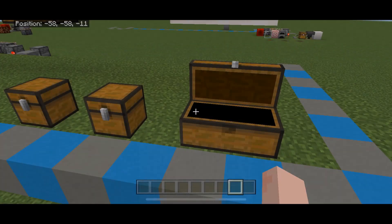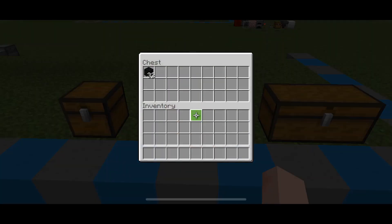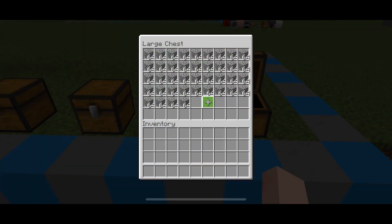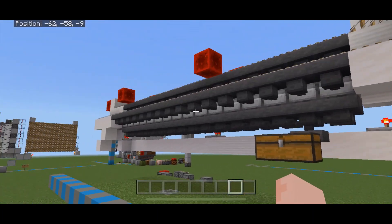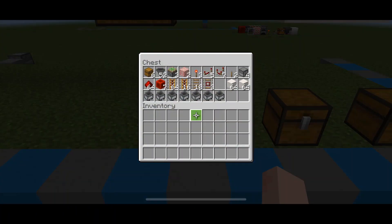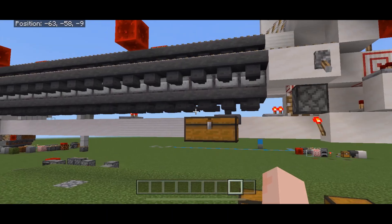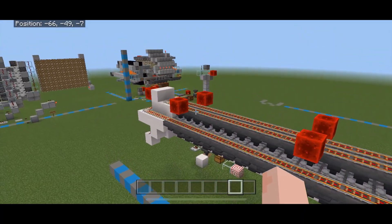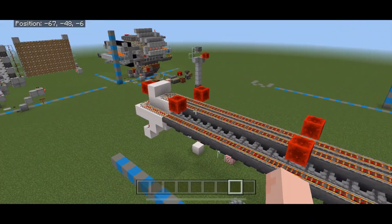This will smelt 40 stacks and it will smelt all 40 stacks with 32 coal blocks, and it will do this in about 10 to 11 minutes. All you have to do is put the items in the top chest. Here is a detailed list of the materials you're going to need - screenshot that. You also need two stacks of whatever block on top of what was in that chest.